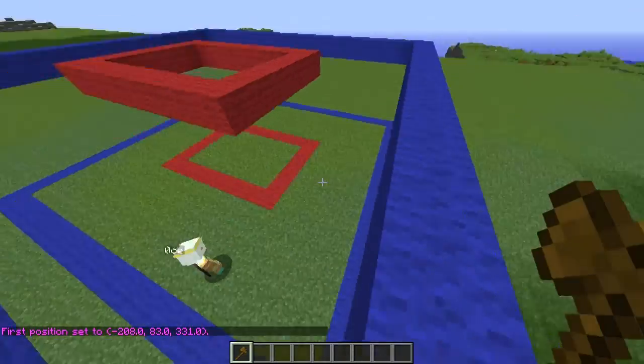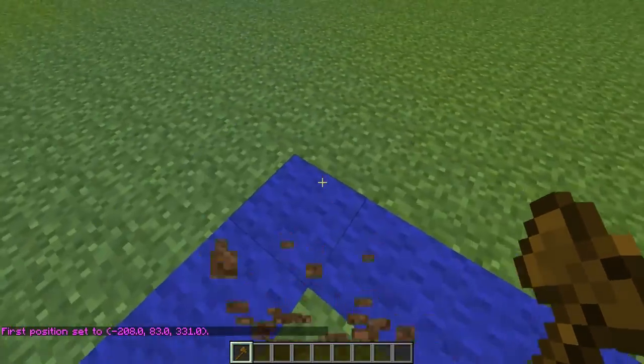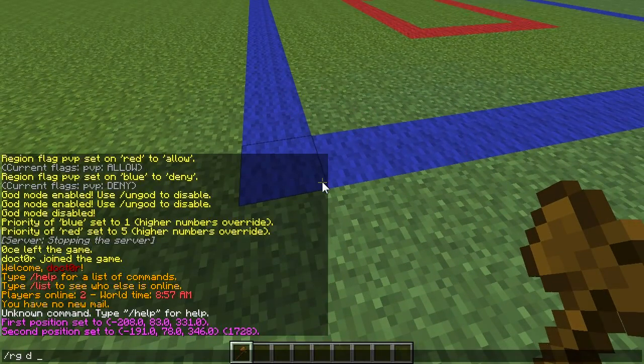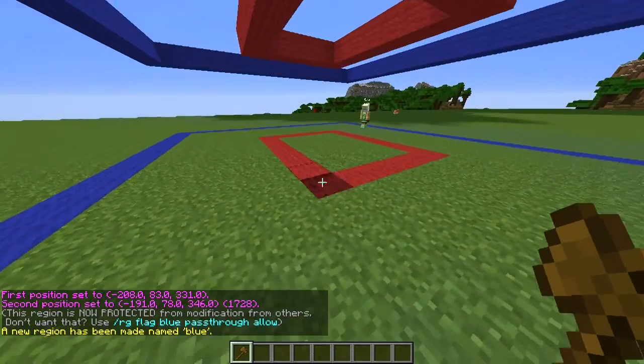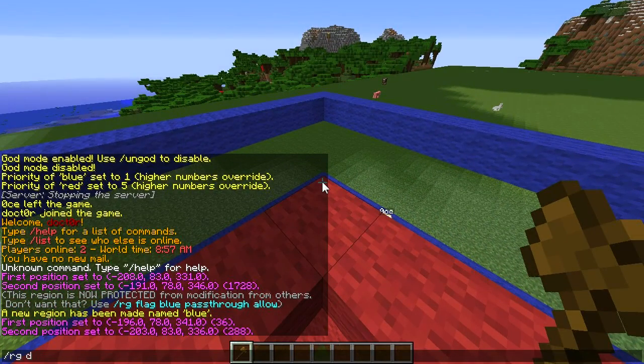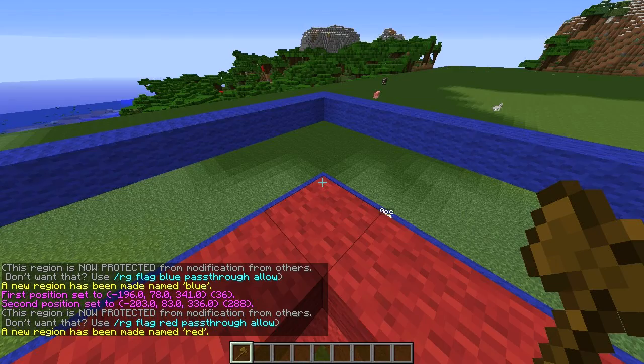So let's set up these regions real quick. We'll get the blue one going — so blue right over here, we'll do region define blue. And then we'll make this one right here red. Simple enough.